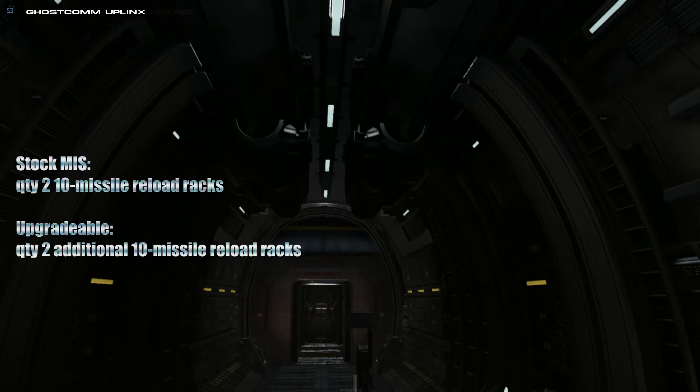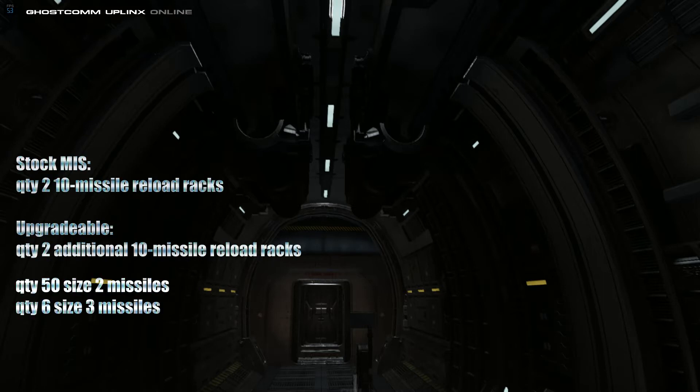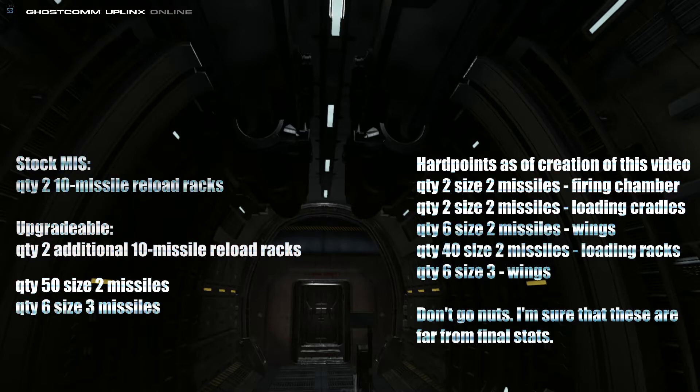It can be upgraded with two more ten-missile racks, bringing the MIS to a maximum missile capacity of 50 size-2 missiles and six size-3 missiles. That breaks down as two size-2 missiles loaded in the launcher chambers, two in the cradles, three size-2 on each wing, and 40 size-2 in the racks, plus six size-3 on the wings. This sets the MIS apart from most available ships in the game as far as firepower is concerned.